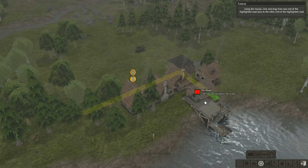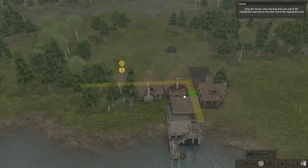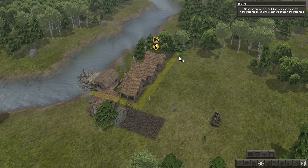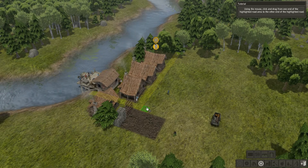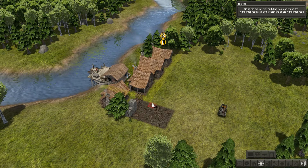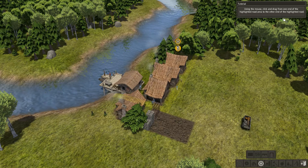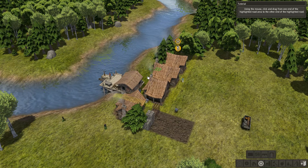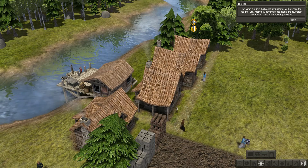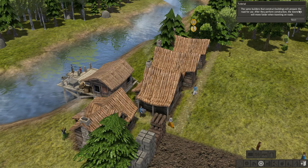The road can't be placed — why can't it be placed? The tutorial is telling me to place it there, but it can't be placed — that makes perfect sense. There we go, I see. The same builders that construct buildings will prepare the road for use. The townsfolk move faster when travelling across roads.